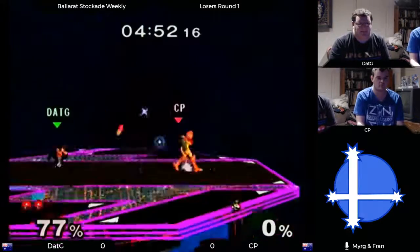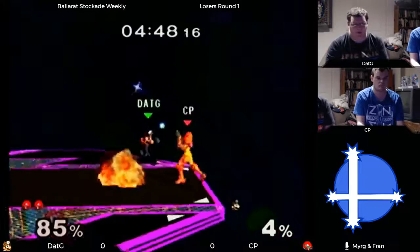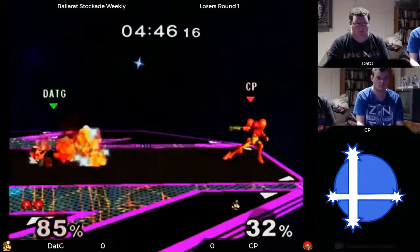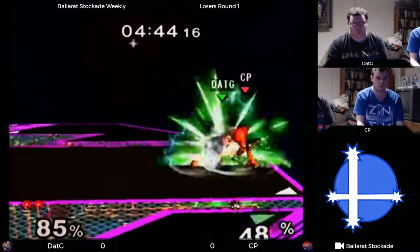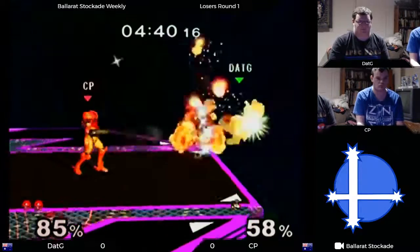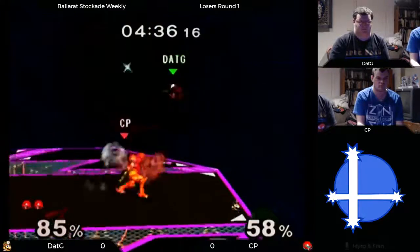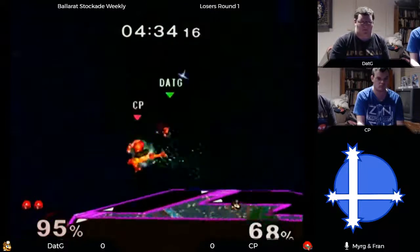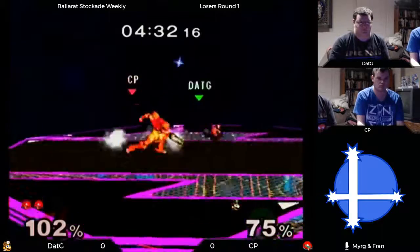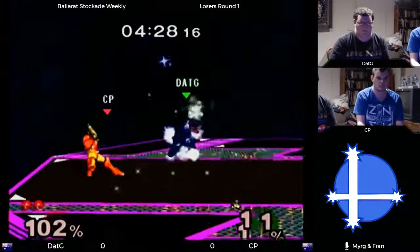For that stock he's just taken, he can bring this back — anyone's game. Taking big damage there. The jab reset from the missile — dat g taking heaps of damage. Going under that missile then getting hit by that one with the sloppy recovery again. Nice try to sweet-spot to avoid getting hit, but getting punished by that missile, pushing cp off stage a lot.